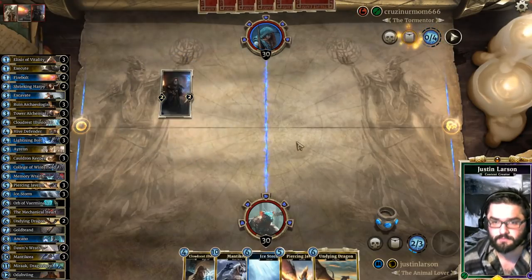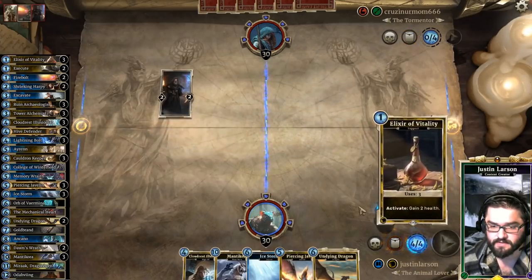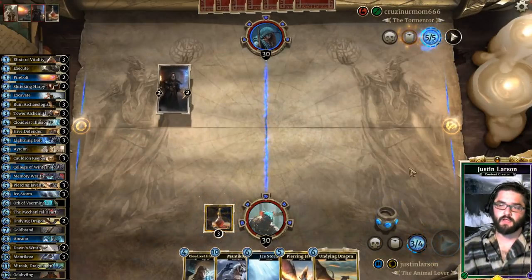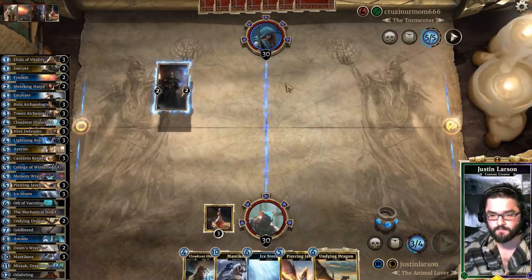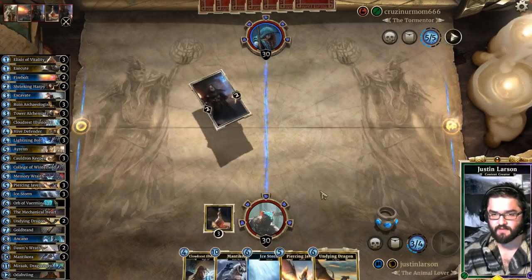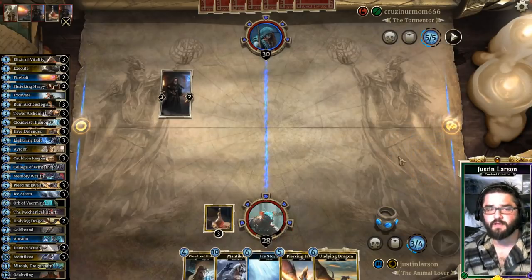Graybeard Mentor — wow. We need to be aware that our creatures might be getting bounced to our hand. We have the Ice Storm in hand though, so I think we're pretty solid for now. Don't need to lay down my Cloud Disillusionist — let's see if they have the Archer or whatever that guy is. Speaking of which, we just saw Justice League.